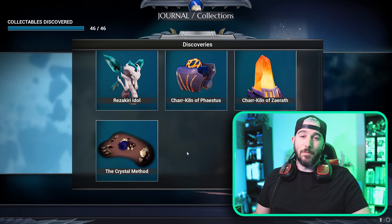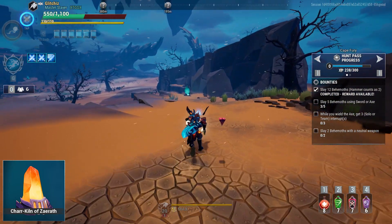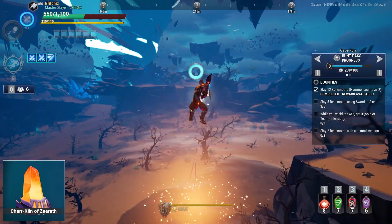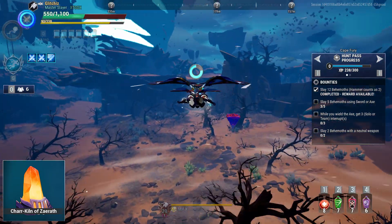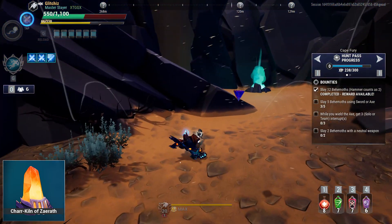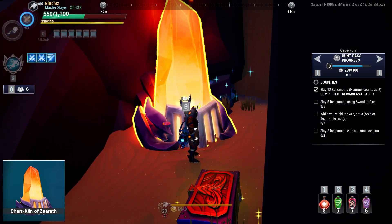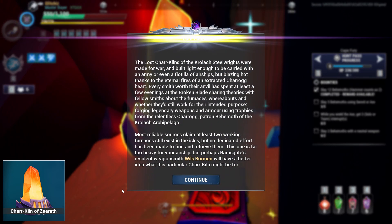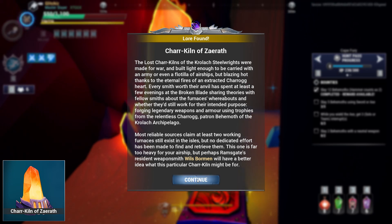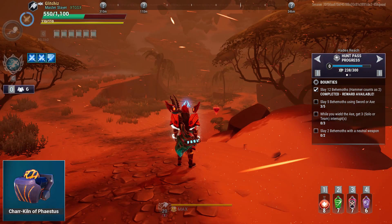The first hunting grounds we're going to is Cape Fury, and we're hunting down the Char Kiln of Zarath. This one's pretty easy to find — just take that initial vent and glide over to the center sand waterfall. Once you land, walk right through the waterfall and the Char Kiln will be right inside. Interact with it to unlock the lore node, which also unlocks the starter quest with Wills Boorman back in Ramsgate to get the Skull Forge exotic helmet.